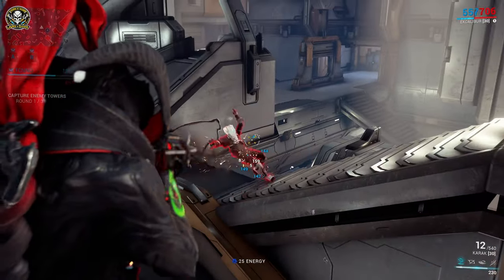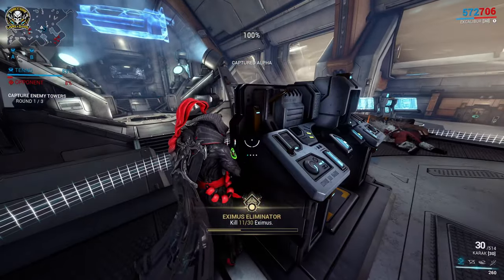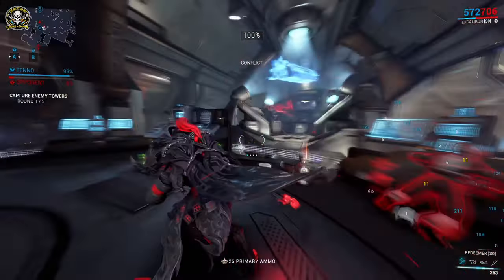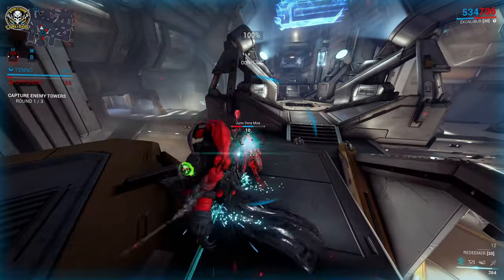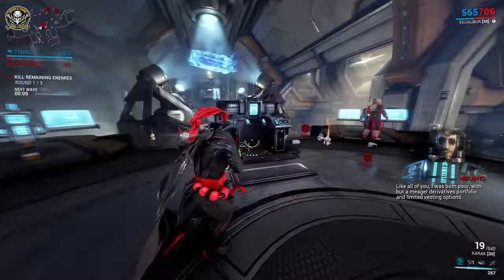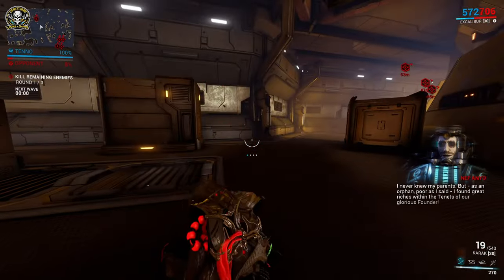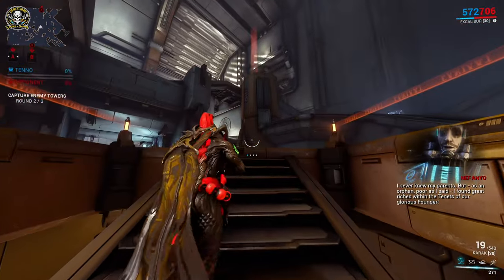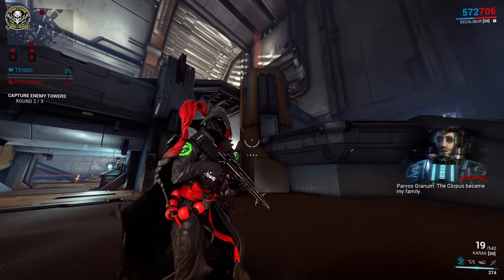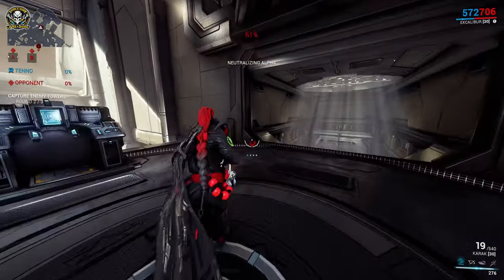This is one of three rounds, the first round seeming quite easy. I zip around with my favorite ability in the game so far — Excalibur's number one — I absolutely love it. Nef Anyo — that's who was on the message earlier on — kind of looks like a jester. Seems really strange, very unusual chap.